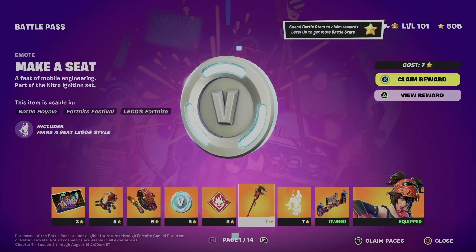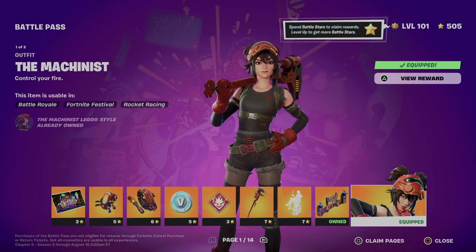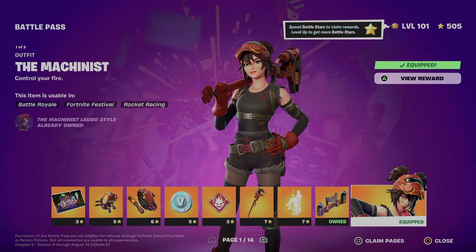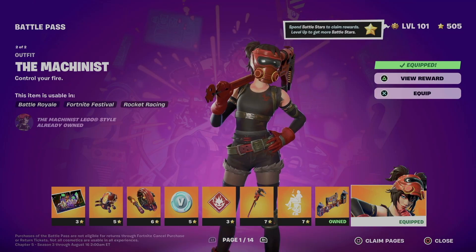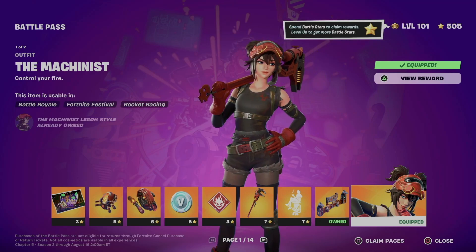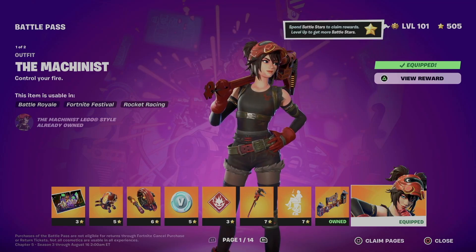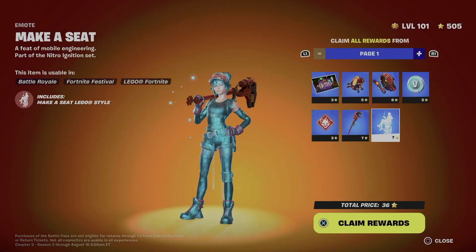We're going to go through page number one and then page number two. Technically, if you have the battle pass, you already have this skin — you should have got it as soon as you did everything. In order to claim the entire page, just press Square, or whatever key that is for you. On the bottom right-hand side of your screen it says 'Claim Pages' beside close.